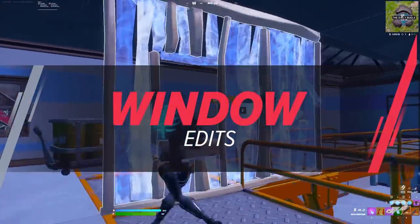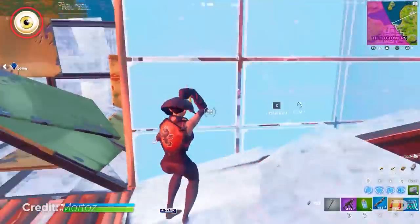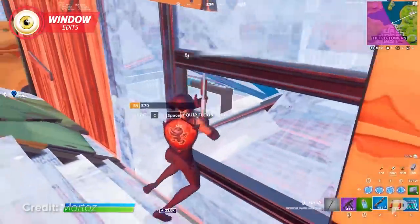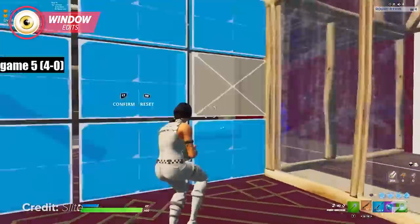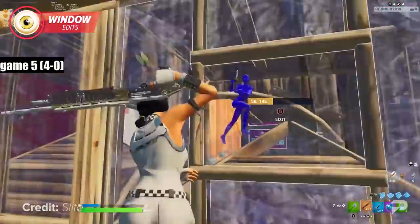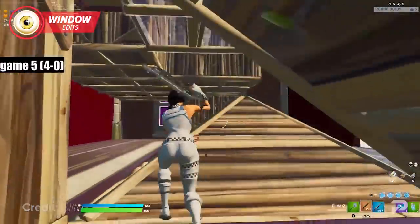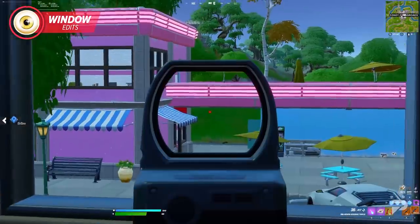First on the list we have window edits. I know what you're thinking — windows are one of the most common edits in the game — and while that may be true, a lot of players fail to utilize this edit correctly. It's pretty common for players to make a middle window edit and attempt to trade shotgun shots with their opponent, but this type of play won't fly against average players in Chapter Three.